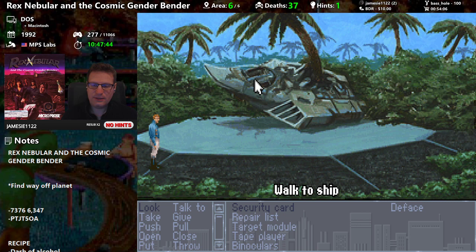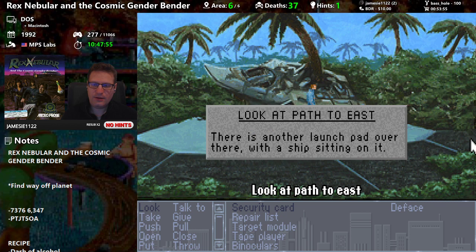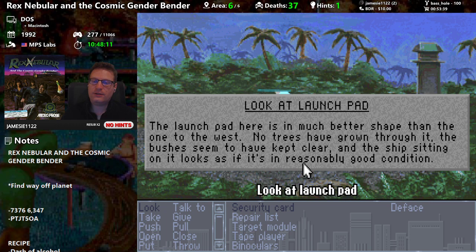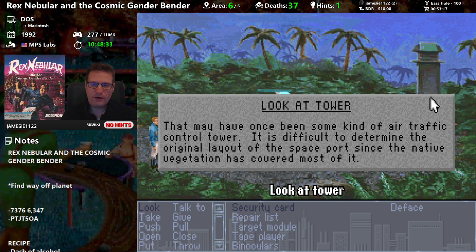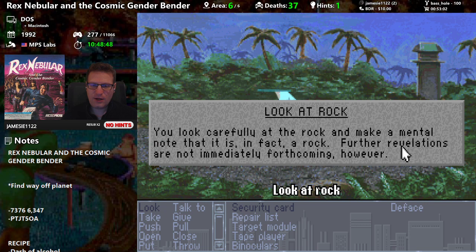Walk across the launch pad — where's Launchpad McQuack? There's a path to the east and another launch pad over there with a ship sitting on it. The launch pad here is in much better shape than the one to the west — no trees have grown through it, and the ship looks to be in reasonably good condition. It's a neat ship with a warp coil, quad laser cannons, Kleiner defense screens, and a conventional thruster pack. There's also what may have been an air traffic control tower, now covered by native vegetation.